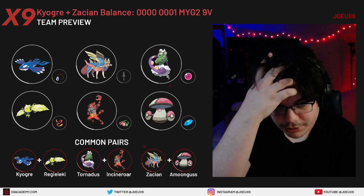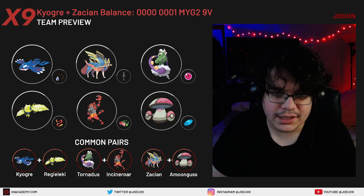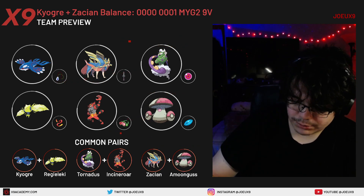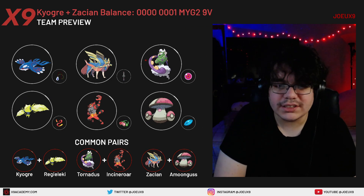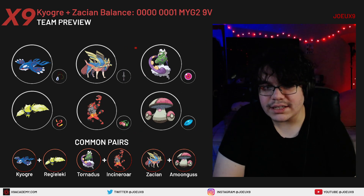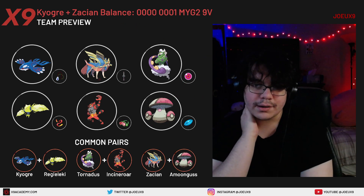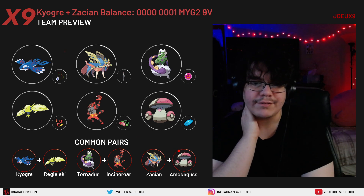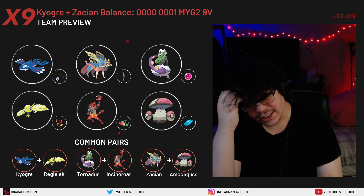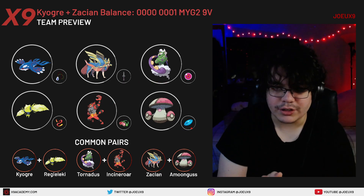What is up everyone, back here with another video. Today we're going over a Swordfish team — Kyogre and Zacian. This team is very standard, and the whole point of this channel is to give you guys what I think are the most optimal teams for each archetype to get you started. This is my version of what I think is the most consistent. Teams like these are centered around good play — having a team with a bunch of options that forces you to play well and be consistent is really useful.